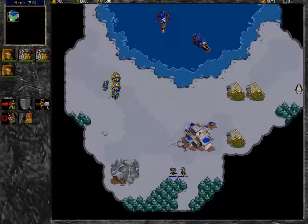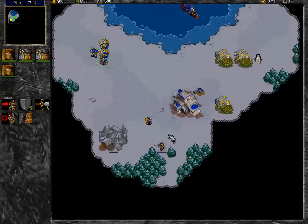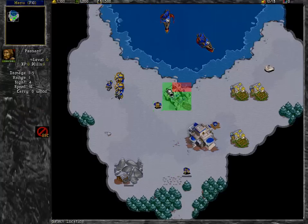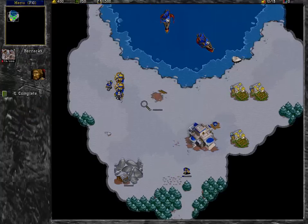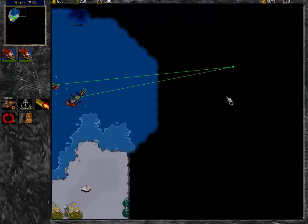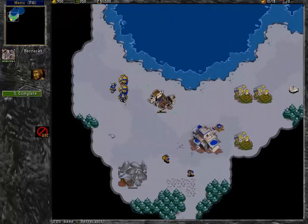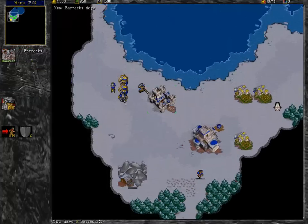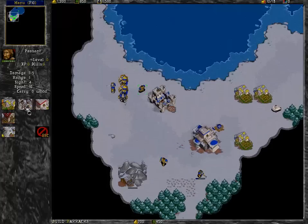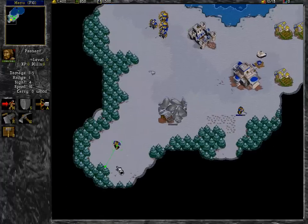Normally you would get attacked by transporters. They would put off some units on your island and you would get attacked and stuff. But this version has the tendency to, when you attack — for example you attack with your boats — your enemy gets upset because you're sinking his ships. He would normally send some units up to you, but in this stage you'll see they'll just stand around at the shores of his island and look stupid.